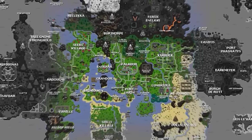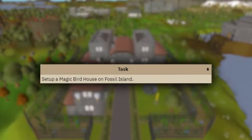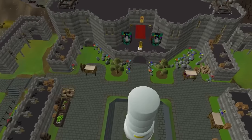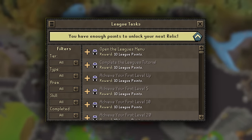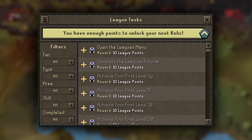So once you've got that first utility region unlocked, it's time to look back over the task list. There are usually some pretty quick high-point earners that can boost you towards your next Relic tier, and getting that next XP multiplier or Relic is usually going to outweigh unlocking your second or third region.